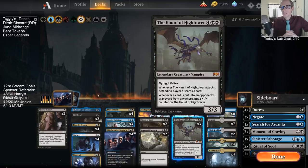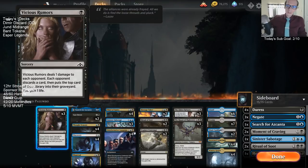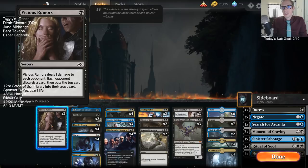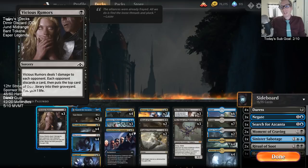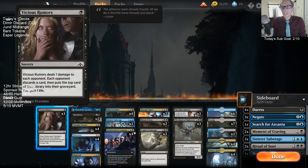We have a Dimir deck built around making our opponent discard and reducing their resources. We're running Disinformation Campaign and Thought Erasure — two really good cards — and also Vicious Rumors, a card I haven't really played. It looks underpowered on the surface. We have cards like Divest and Duress that may be better one-mana discard spells, but I kind of like what we have going on with Vicious Rumors. It deals one damage, each opponent discards a card, then they put the top card of their library into their graveyard, and you gain a life.